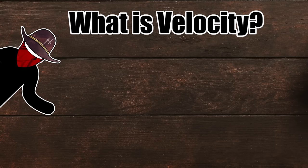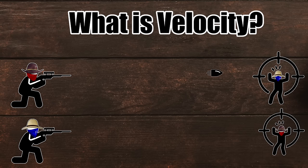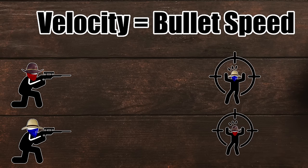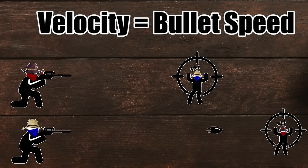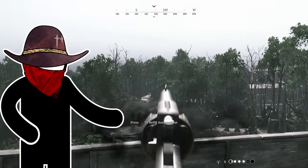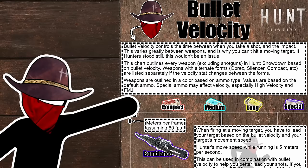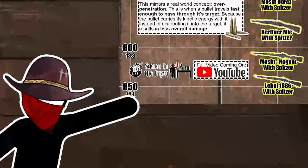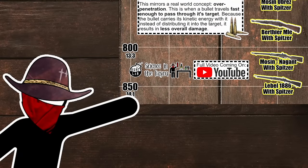What is bullet velocity and why does it matter? A weapon's velocity controls how fast a bullet moves from you to your target. The further away the target is, the longer it takes the bullet to get there. If the target moves before the bullet arrives, then you'll miss. The trick is to lead the target. Every gun has a different velocity — from 60 meters per second on the bomb lance, up to 850 on the Lebel with Spitzer ammo.